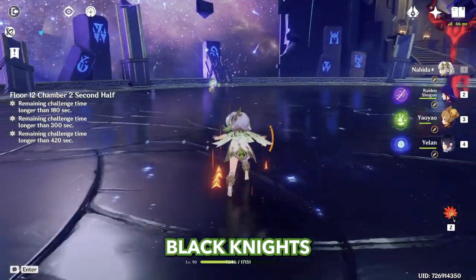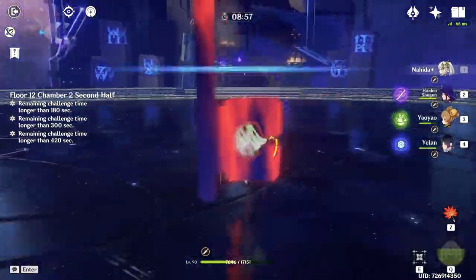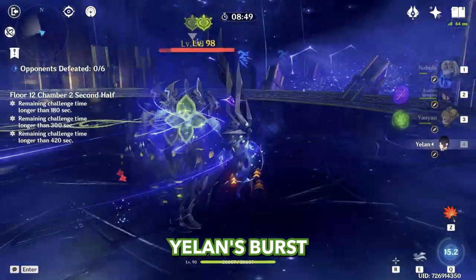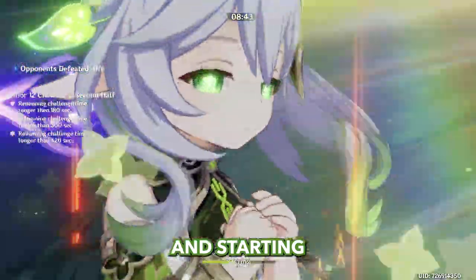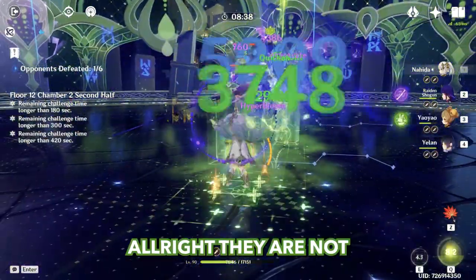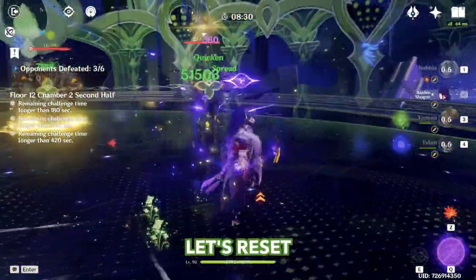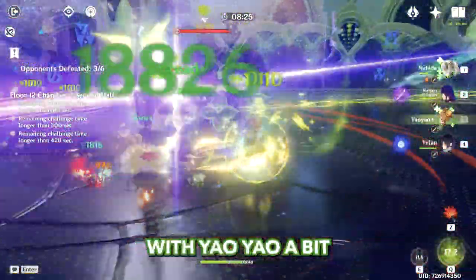Second chamber, Black Knights. Let's collect energy. Applying Dendro, Raiden skill, Yao Yao skill, Yelan's burst, going to Nahida, using skill again, and starting normal attacks. They're not staying together which is a little unfortunate, but they're still going down pretty fast. Let's reset — Raiden skill, heal up with Yao Yao a bit.